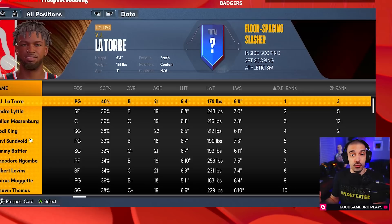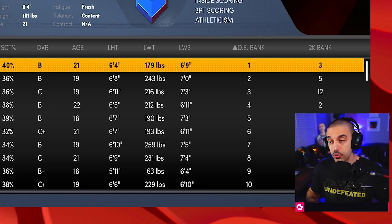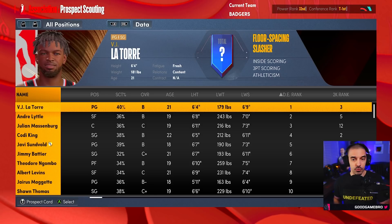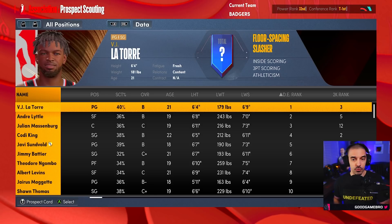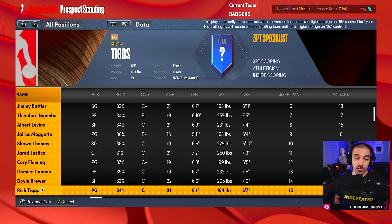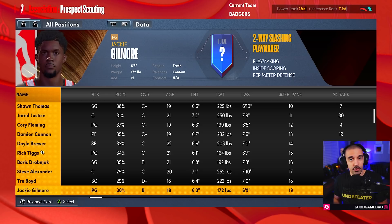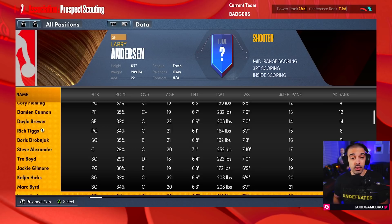It couldn't be one of my expansion franchises without custom draft classes for every single year. Going forward, this is GGB Fictional One — you can download it right now on Xbox Series X or Series S. These are custom-crafted draft classes where players might be really good or end up being bad; there are all types with different outcome possibilities. Players include Andre Little, Julian Massenberg, Cody King, Javi Sunvold, Jimmy Battier, and Theodore Nogambu among others — gems and duds hidden throughout. Let me know the hidden gems and busts you find.